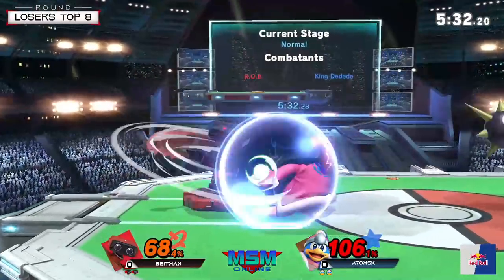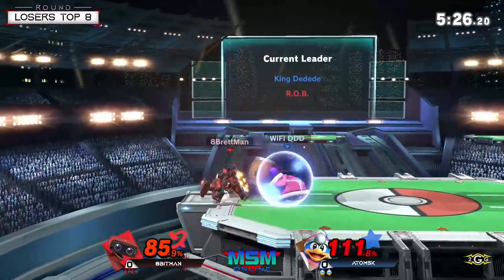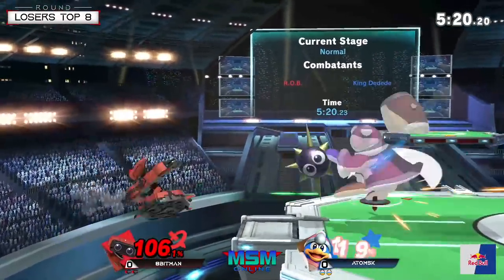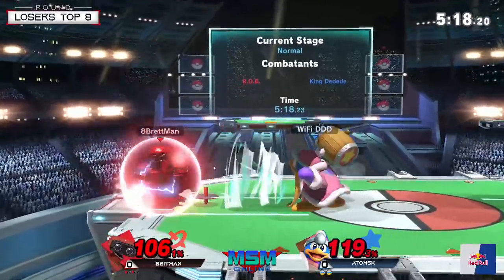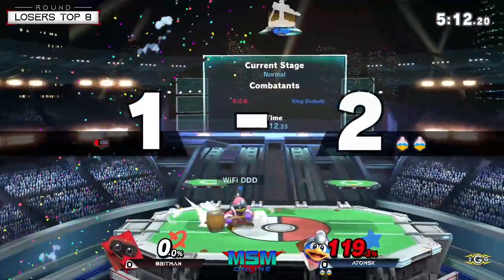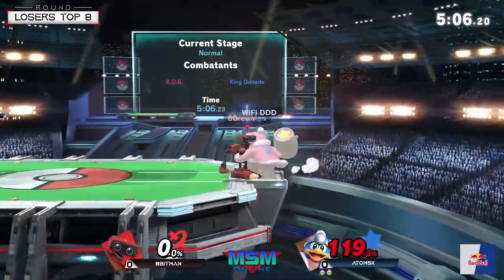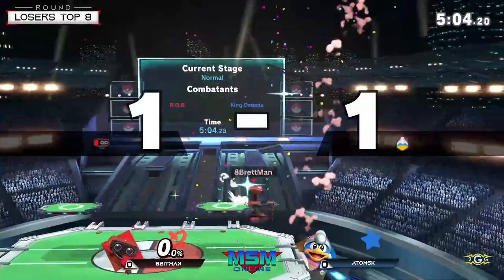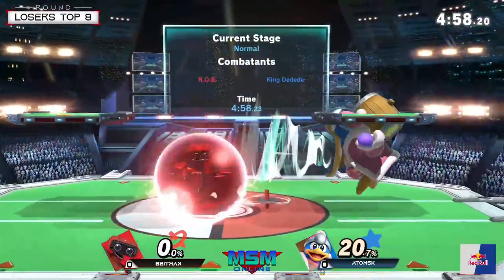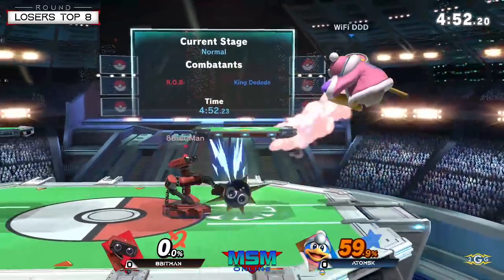The gordo actually gave his back throw a little bit more damage than usual — that was interesting. We're also putting everything back at each other. In this matchup against DDD, you don't want to give him time to have those gordos be a nuisance, so if you can find a way to hit him back it works really well. Adamus goes for the inhale and hits it — the call out! Another stock, and that up smash is putting in work.